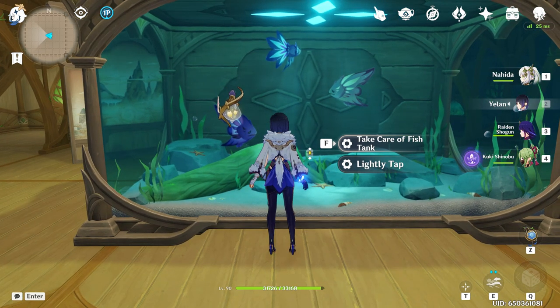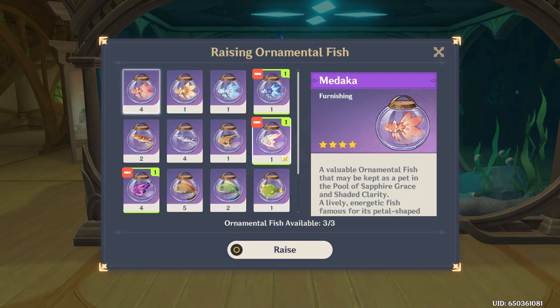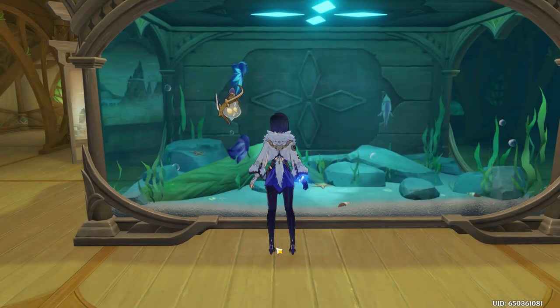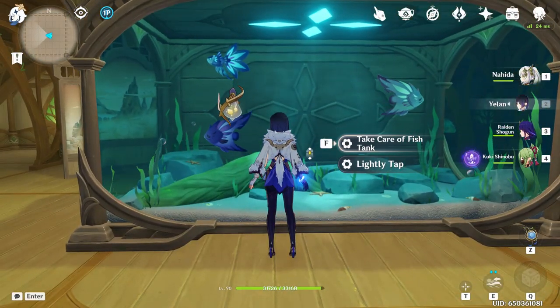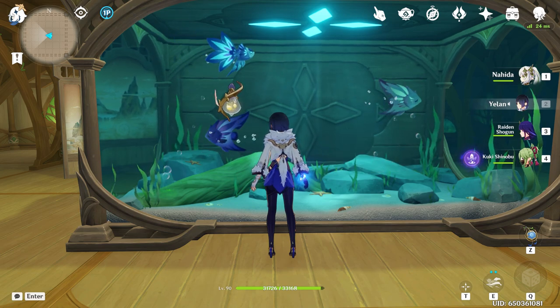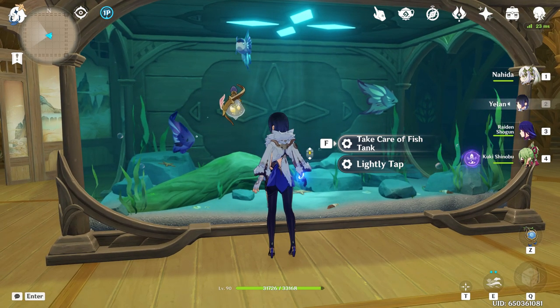This is how you put the fish in — 'Take Care of Fish Tank.' I'll tap it and see what happens. These are the fish you can put in here — when you catch them they look like they're in a fish bowl. I picked three that I liked: a fancy blue one, a pink one, and a purple one. You can only keep three in there at a time. You hit 'Raise' and it puts the fish in. I guess they just stay in there.